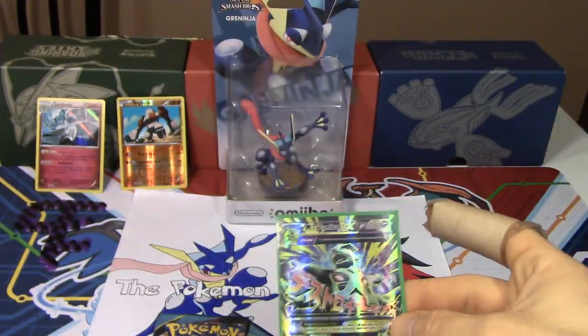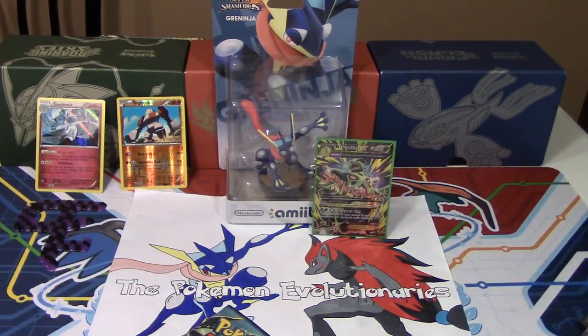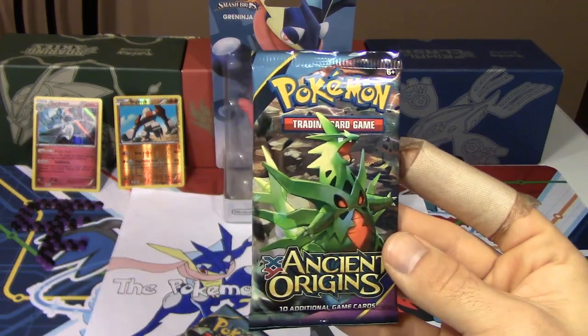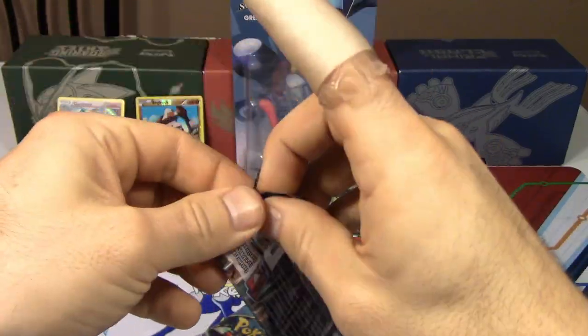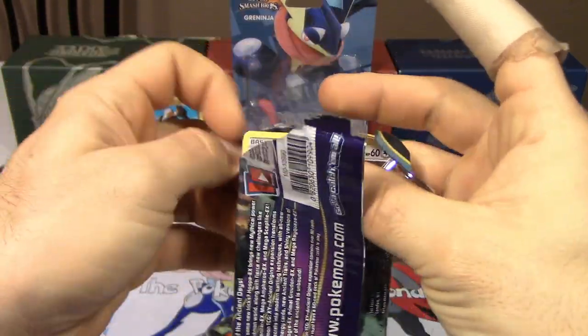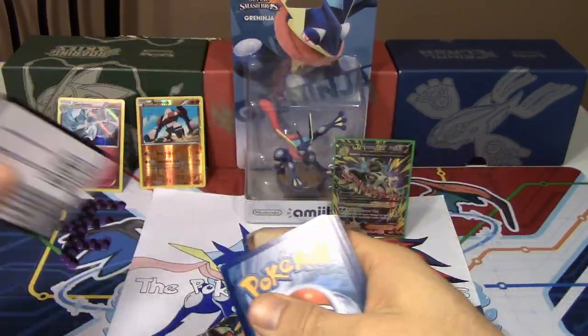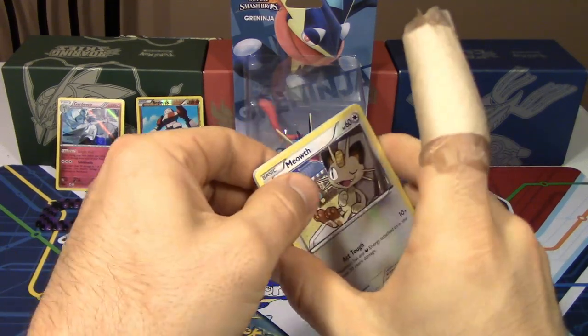That's probably one of the hardest cards to pull out of this set, I would imagine. Hard to say without opening up a whole bunch of packs. Mega Tyranitar EX Full Art — wow! I'm telling you, the pull rates in this set so far are so good. A holo and an Ultra Rare Full Art — that's insane. Now speaking of which, we're going to open his pack next.